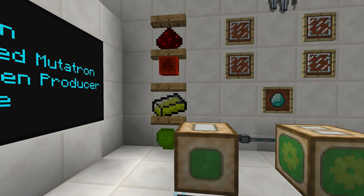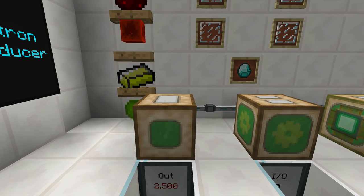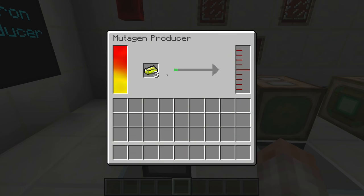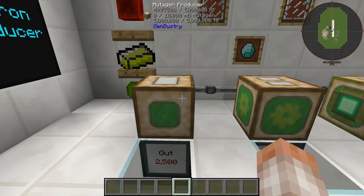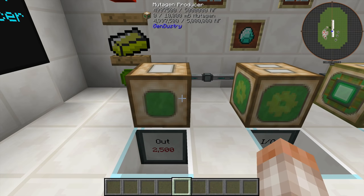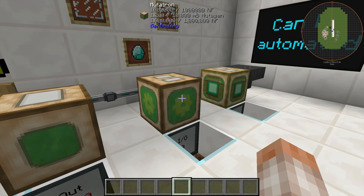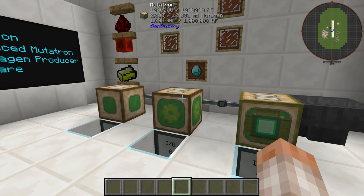You can use redstone blocks, but Yellorium is probably the easiest and best fuel to use — it gives you one bucket of Mutagen per squeeze. Uranium-235 also makes quite a bit of Mutagen. The Mutagen Producer fills its internal buffer and will automatically pump out to an adjacent Mutatron or Advanced Mutatron. In this example it's being pumped out with Ender Fluid Conduit over to the Mutatron.